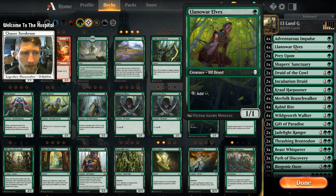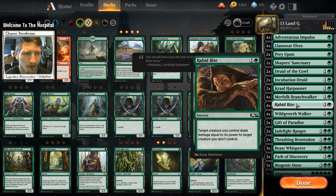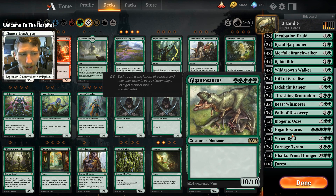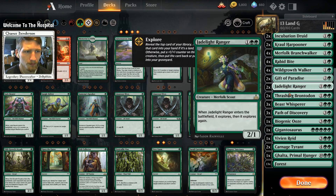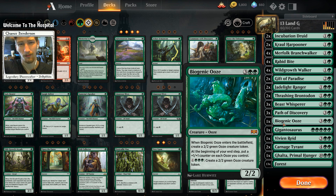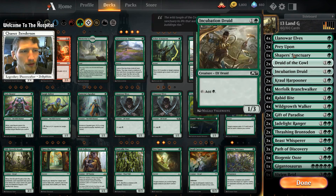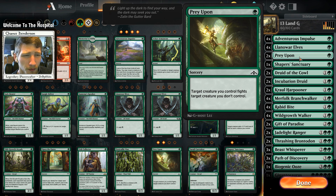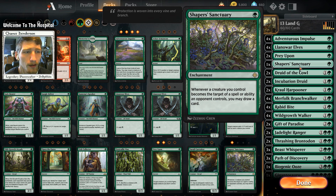We have four copies of Land Award to help us ramp. The 13-land decks are fantastic, but if we're playing mono green we still want to play bigger creatures, because that's really where the power of mono green lies — things like Gigantosaurus, Carnage Tyrant, Galta. Biogenic Ooze is really just in here because I enjoy the card. We have two copies of Prey Upon, which I've been thinking about removing, but they seem to come in handy every time I draw them.